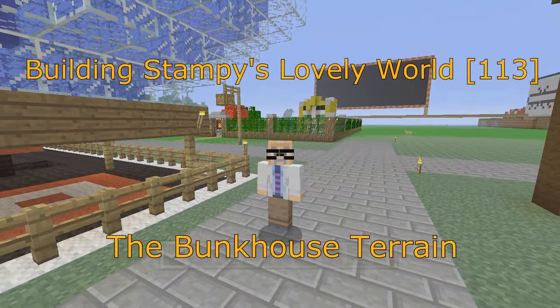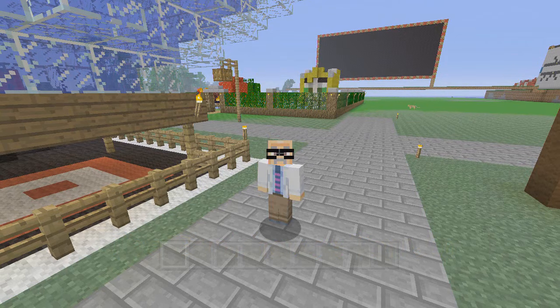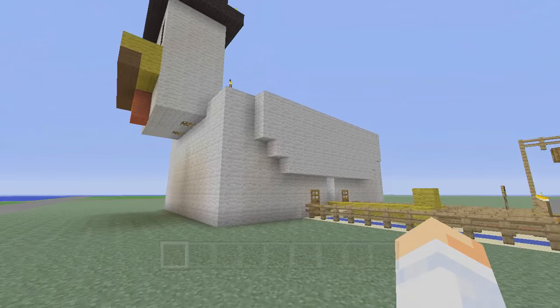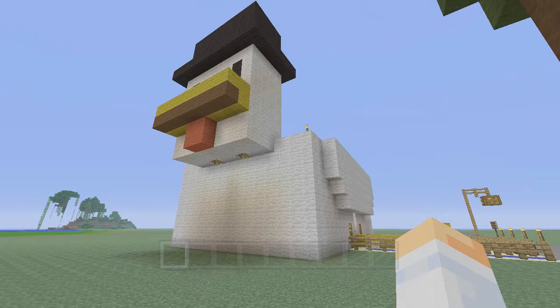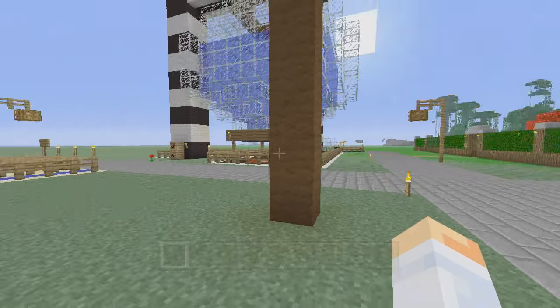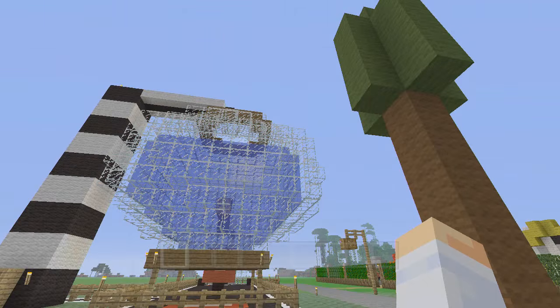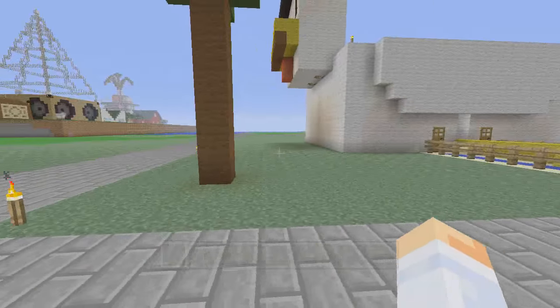Hi, this is Darman, welcome to another Minecraft let's play video. In this video series I'm showing you how to build Stampy's Lovely World. In the last video we built the Duck Fling — here she is all ready to go — but as usual I've got a correction, which I'll talk about in a second, and a correction for the dunking booth game as well.